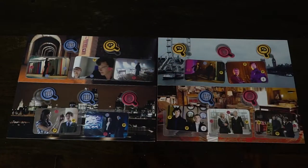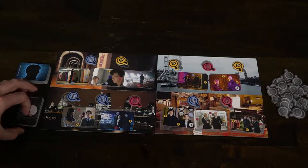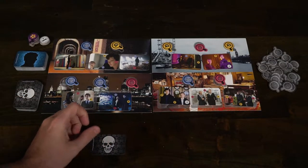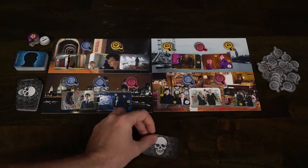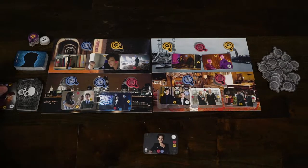Then randomly assign tokens to each spot on the different locations — there are either two or three spaces on each location slot. These cards are basically events that take place in the story; you shuffle the deck and place them out on the board spaces provided. Give each player two cases to solve. You'll select one and discard the other — they have a certain number of victory points. Harder cases give more victory points and easier ones give fewer, but that's basically the setup for the game.